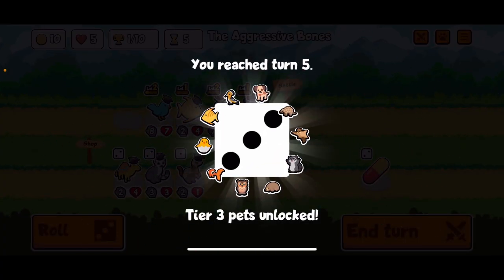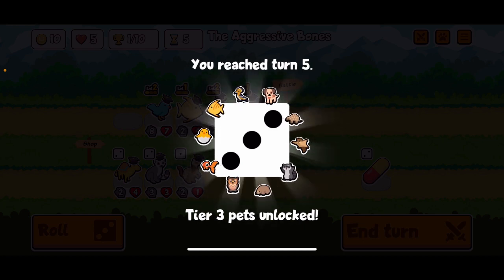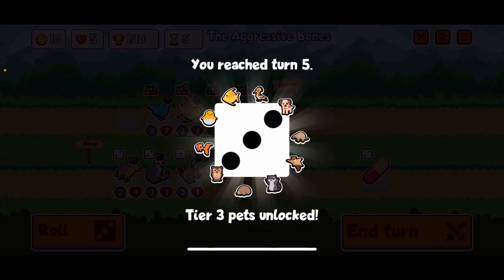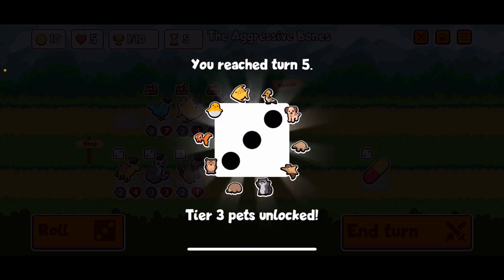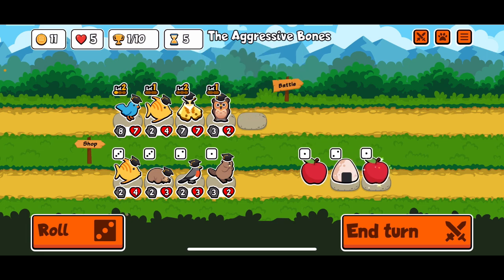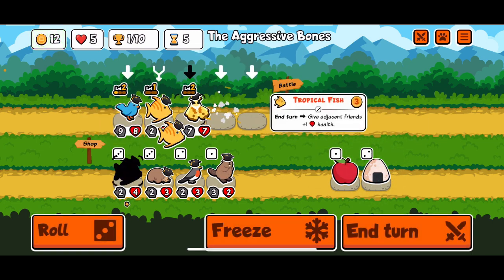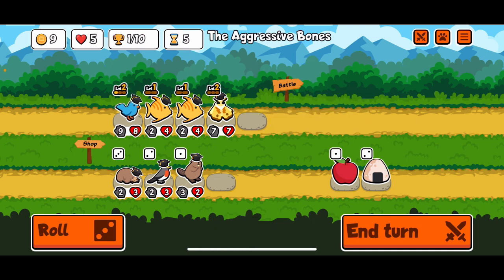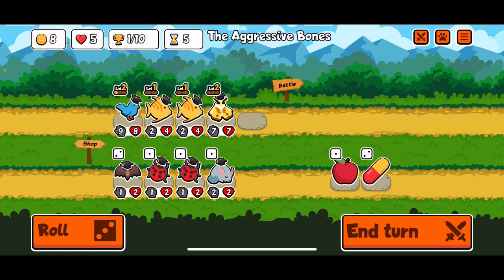Don't mind a draw there — draws early are not too bad for us. Now ideally we were looking to win early when we were going for the lower tier pets, but now we need to not only get up to the higher tier pets but also have enough time to get them to level through. So we're gonna get rid of you and just go to tropical fish.